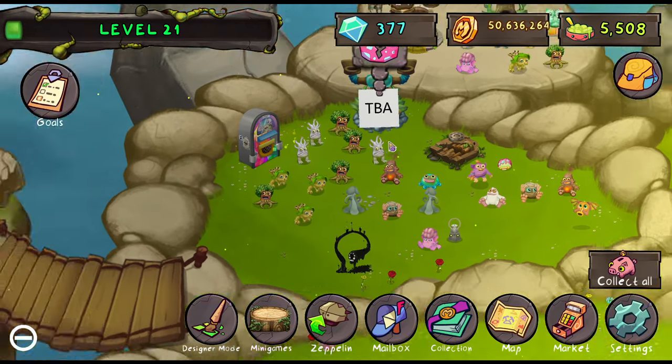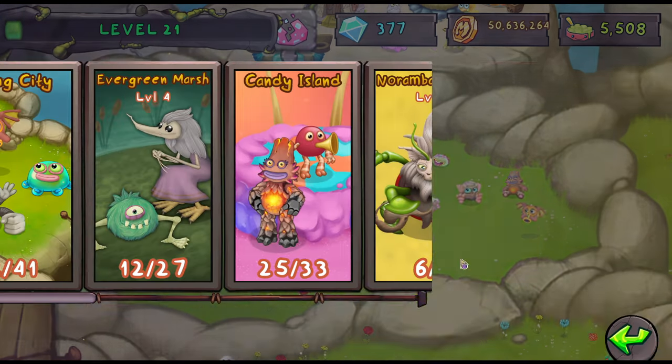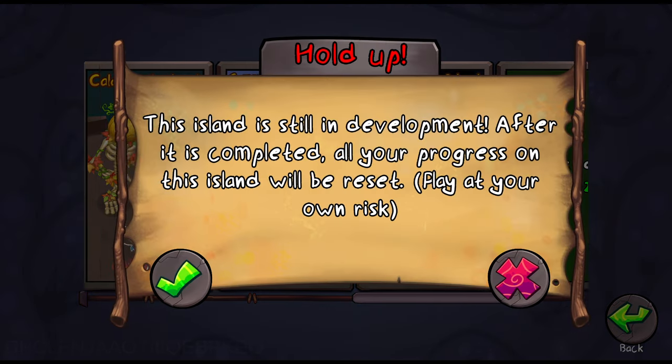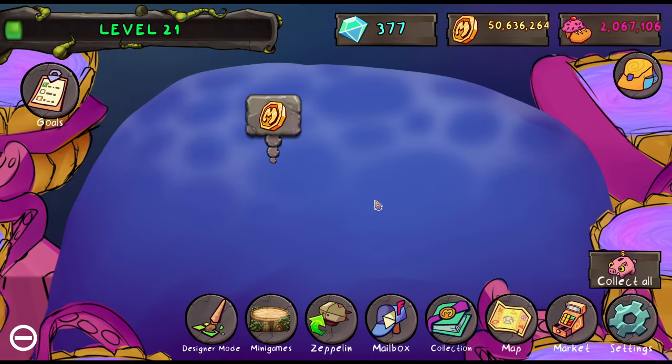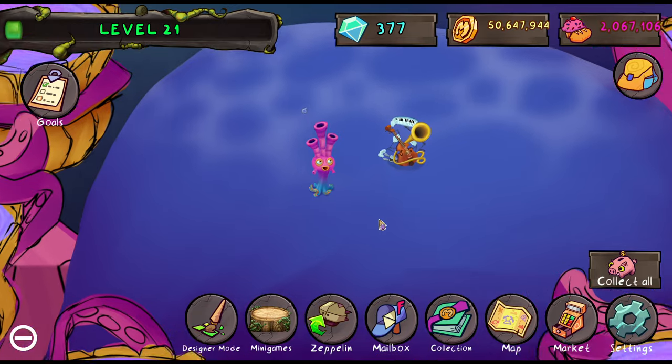What is up guys, it is me, Nick from GameSpot here, and we are back with more Moxing and Monsters at the Lost Landscape. Today we're going to be doing some extremely exciting stuff over on Gamma Water Island, which is currently in development, so all this progress is eventually going to be reset, but that's okay because we're checking it out today.